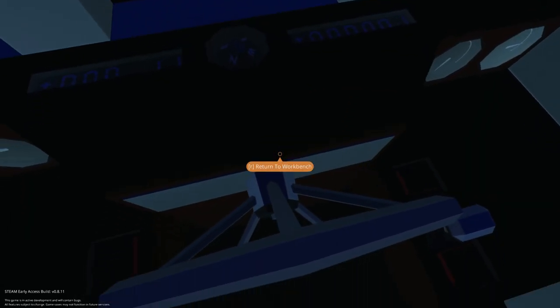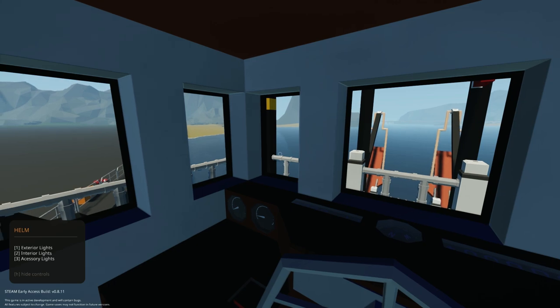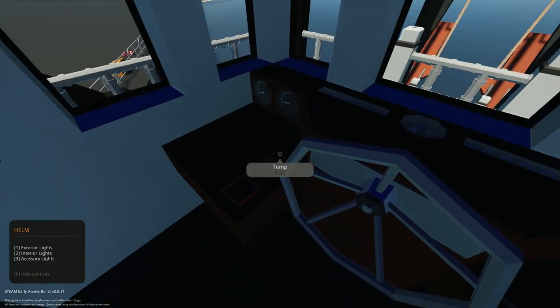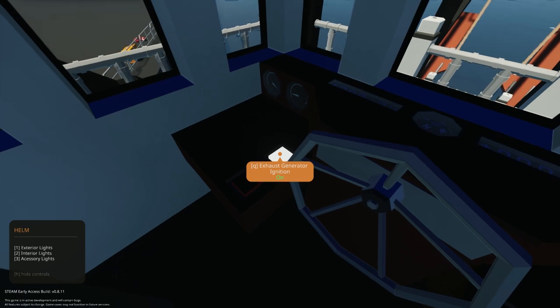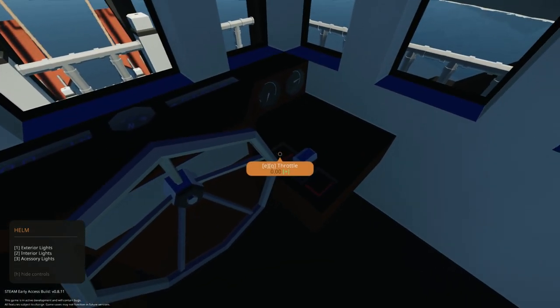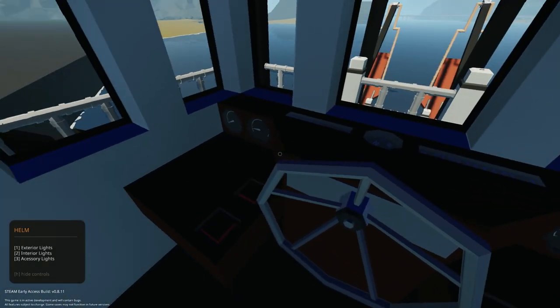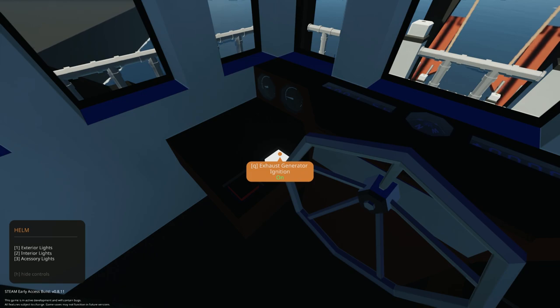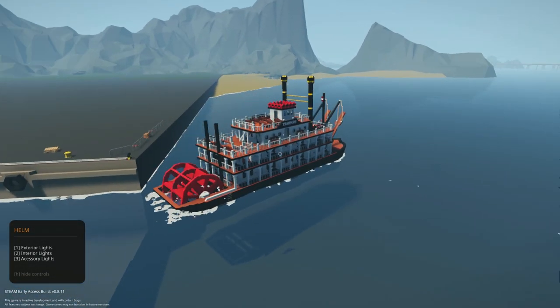Let me click on the helm. We have exterior lights, interior lights, and accessory lights. We're going to try this at night, but first let's get this started. Sounds like we have to add a little throttle — maybe 15, 18? And there goes the paddle wheel.